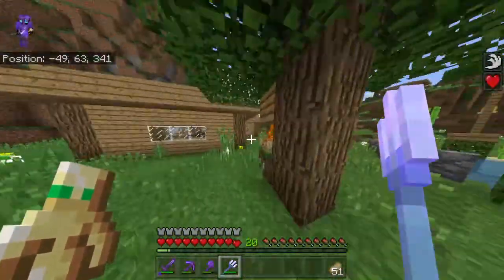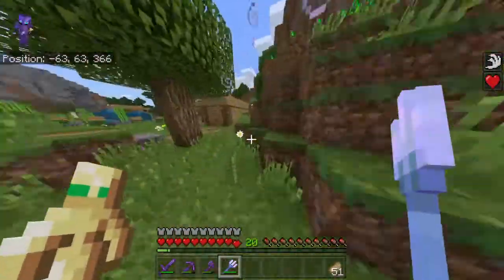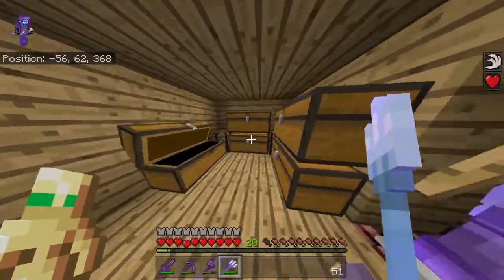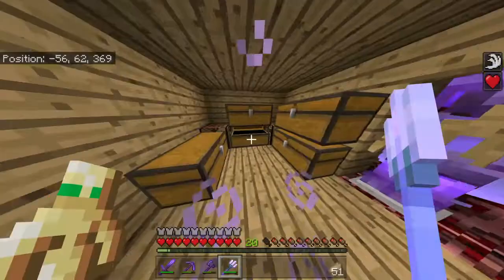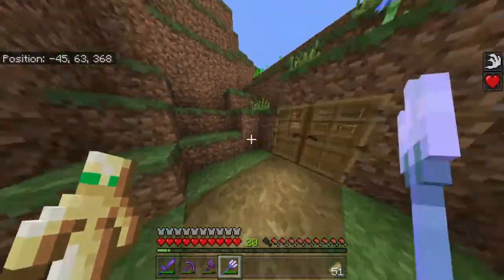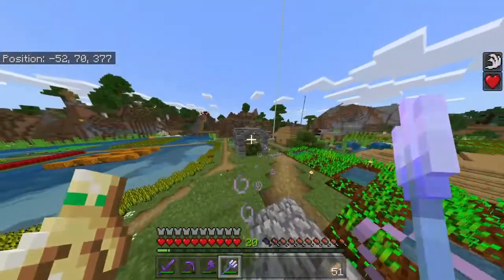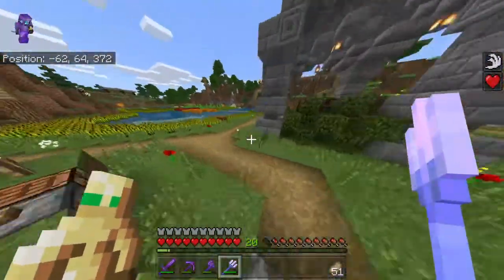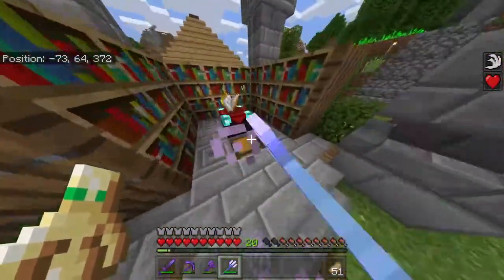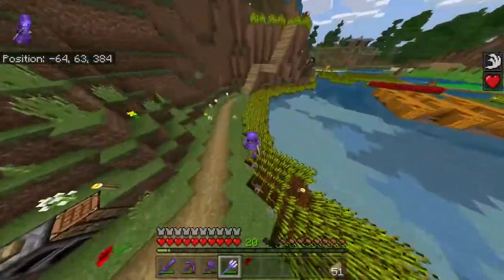I reorganized my valuable stuff — tools, armor, shulkers, and books. Come up here — oh yeah, this is the new enchantment room. I think I showed you this. You got the bookshelves, the lapis, lanterns, a nice roof.